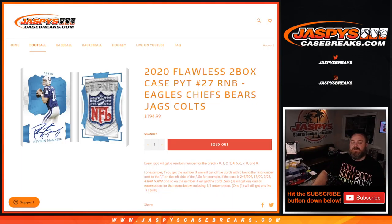Hi everyone, Sean here with JaspiesCaseBreaks.com doing a random number block randomizer for 2020 Flawless two-box case pick your team. Number 27 random number block: Eagles, Chiefs, Bears, Jaguars, and Colts.